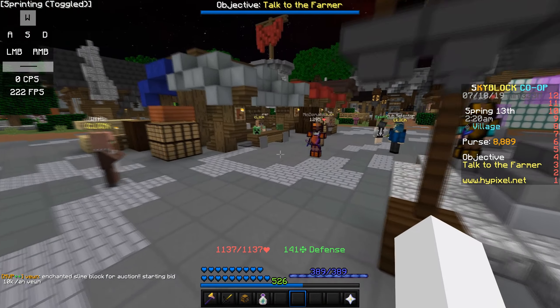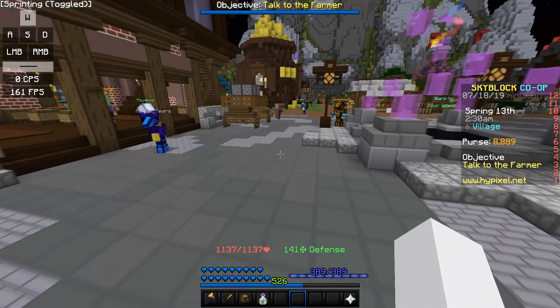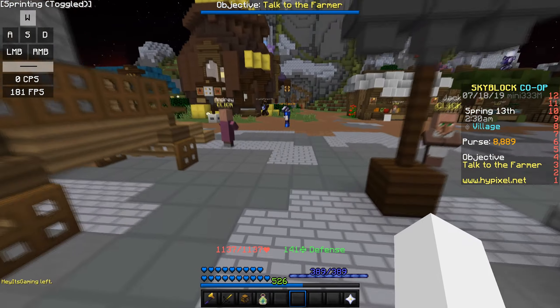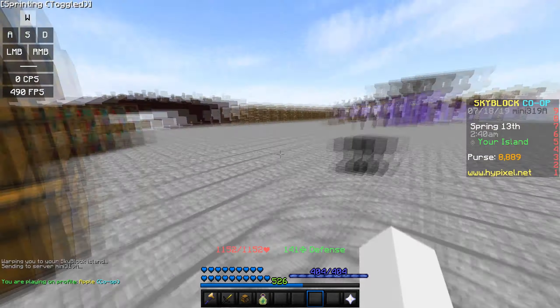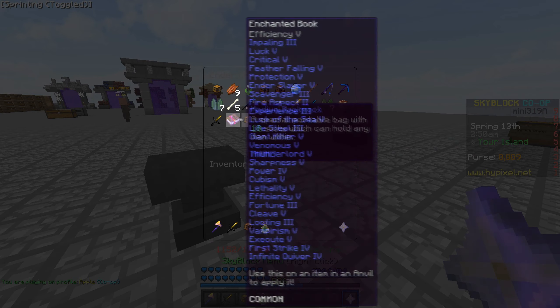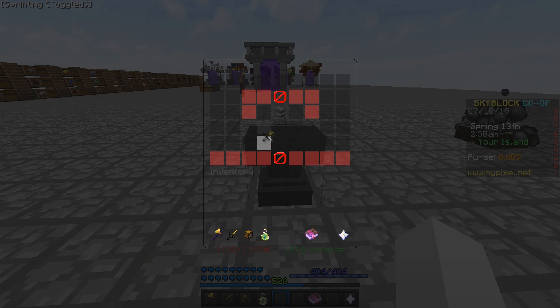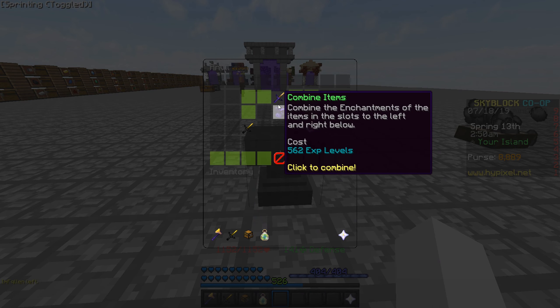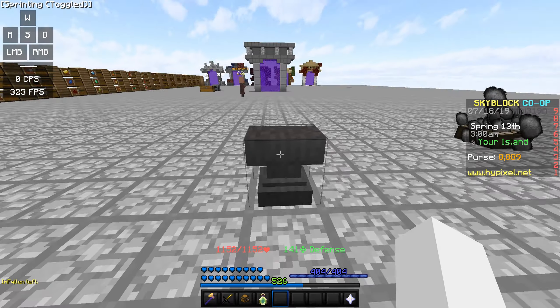I have been grinding for around six hours now trying to get a bunch of titanic XP balls together so then I can enchant my leaping sword. The max XP levels I needed was around 562 levels. If I quickly bring out my sword to the enchant table, let me quickly show you over here - let's put it in and as you can see it's 562 levels.